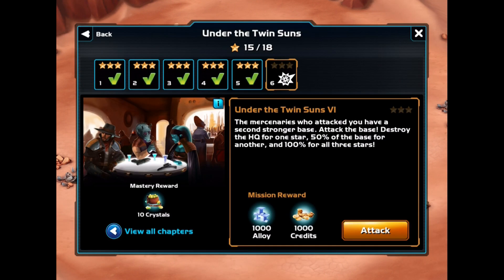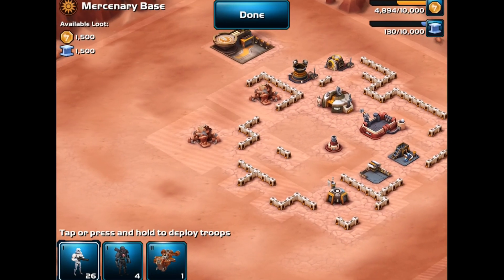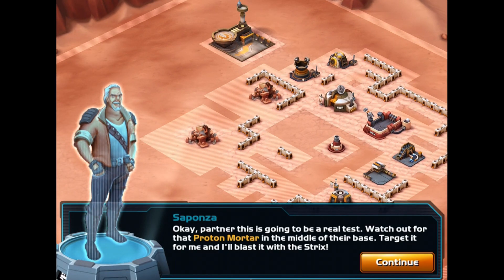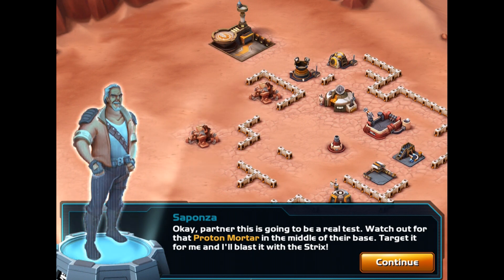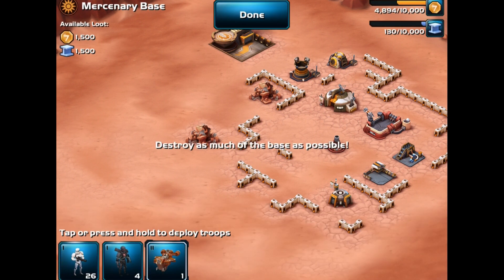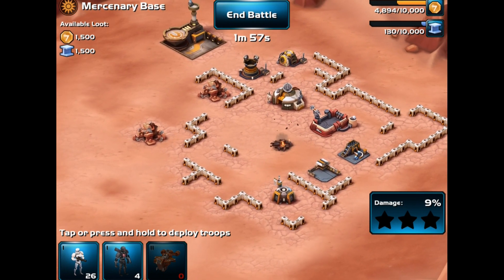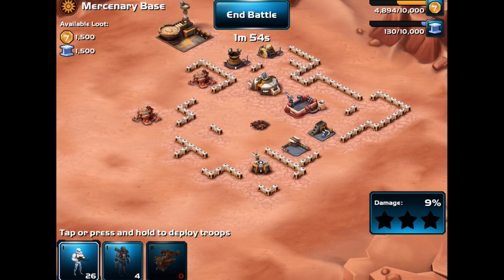This is the last mission of Under the Twin Suns: the mercenaries who attacked you have a stronger second base — attack it. The partner warns to watch out for the proton mortar in the middle of their base. We target it and blast it with a Strix — the Strix just went to town!